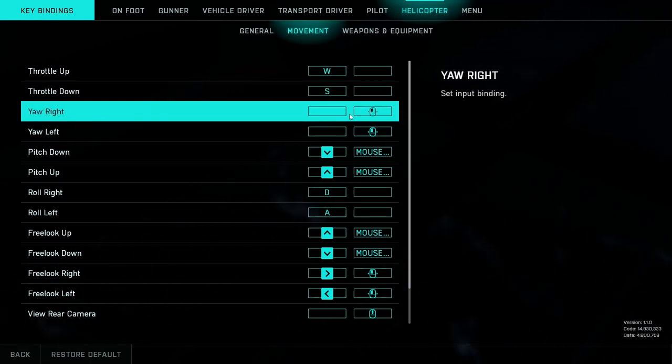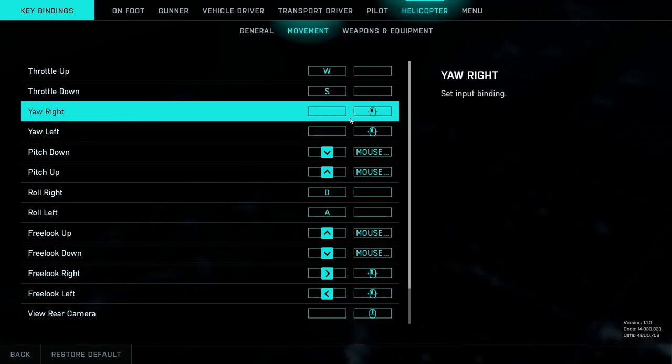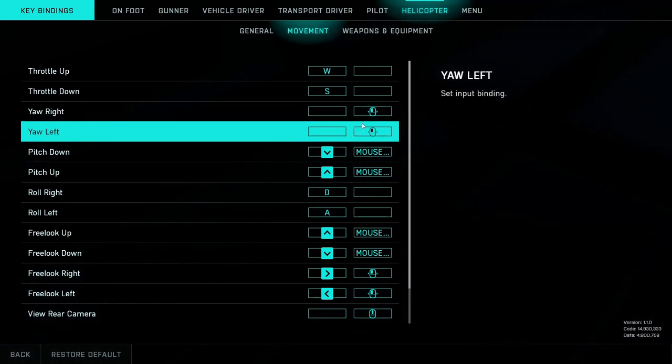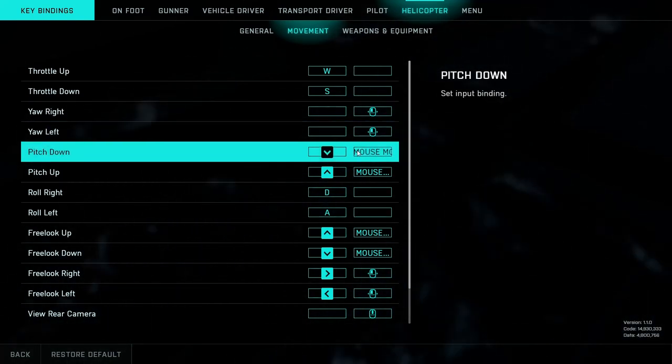Let's begin by looking at my controls. I use the rifle aiming setup, which basically means that I have yaw left and yaw right controlled by my mouse, and I have roll left and roll right controlled by the A and D keys.